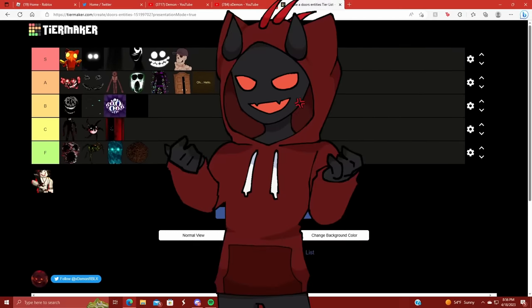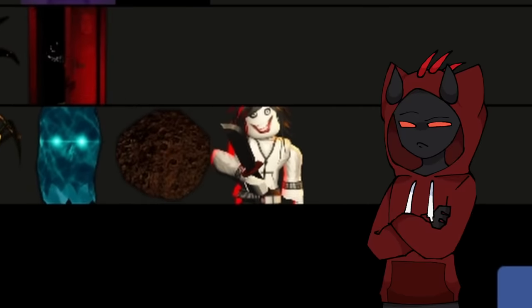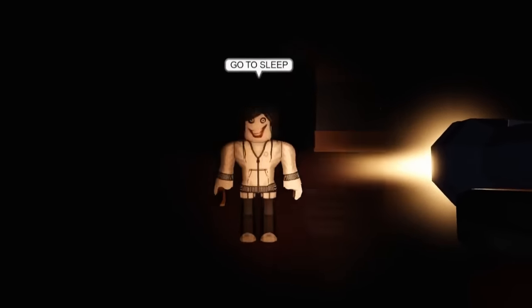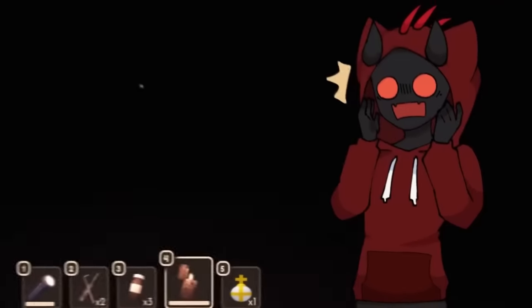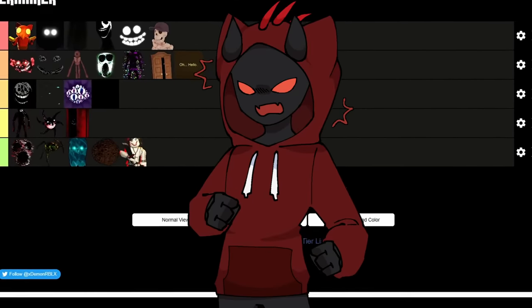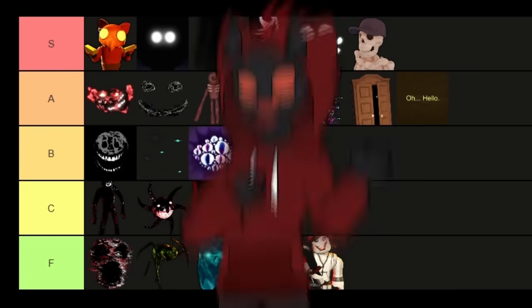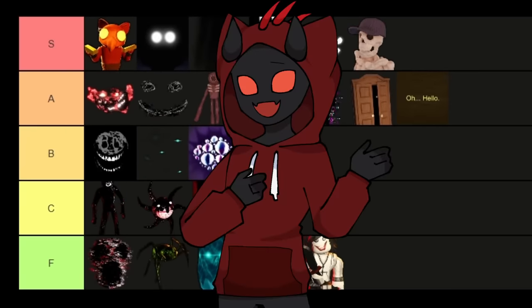Last but not least, we have one of the new entities from Super Hard Mode — Jeff the Killer, which I'm also putting in freaking F tier. This dude is annoying to deal with. You just be minding your own business going through room after room, and this dude pops up in front of you and stabs you to death. And that is me ranking every single entity inside of Doors.